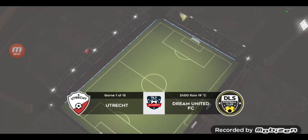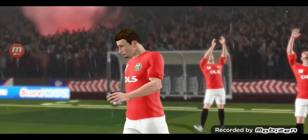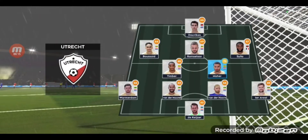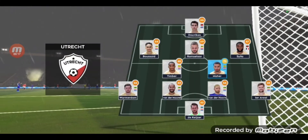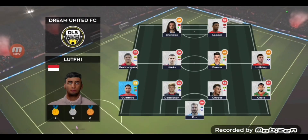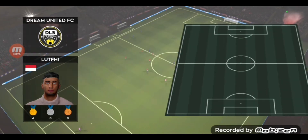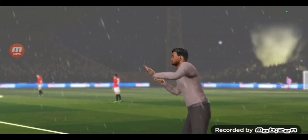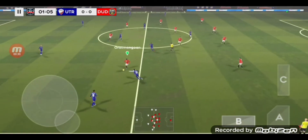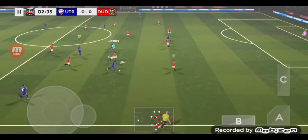The players are out now for the opening fixture of the academy division today. Both managers have picked strong lineups, no real surprises. The home team has gone with a strong line up, lining up in a 4-4-2 formation. The players can't complain about the atmosphere — it is absolutely buzzing here. The next 90 minutes should be captivating.